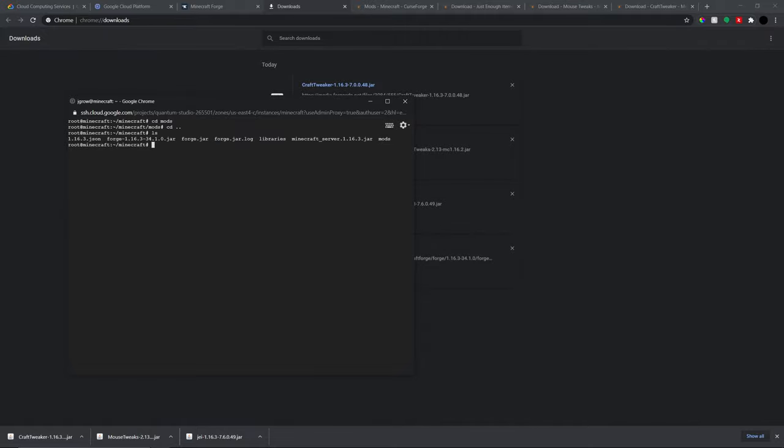Now that we've got the mods in the mods folder, back out one directory with 'cd ..'. If you look at what's in the Minecraft folder, you'll see the old installer jar. We want to get rid of the forge installer jar — we don't need it anymore. Remove it, and then rename the server jar to something simpler. Make sure you delete the old file before renaming.